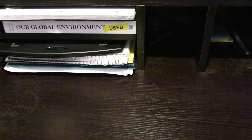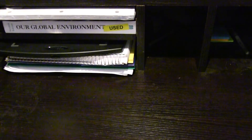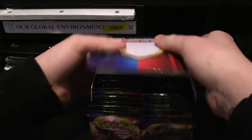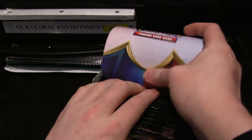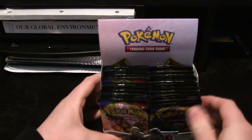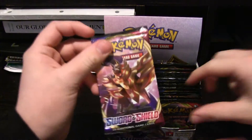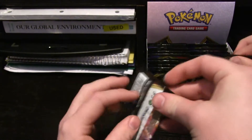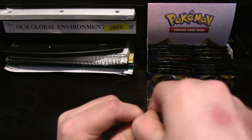It wouldn't hurt to get some of the new starters. Also, we want the new Meowth and new Meowth forms — there's a whole bunch of new Galarian stuff. So here we are, we got the first packs. Looks like we got one of the Legendary Dogs on there. I can't really tell them apart because they look identical.